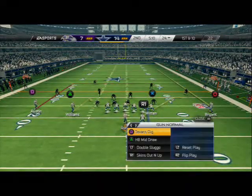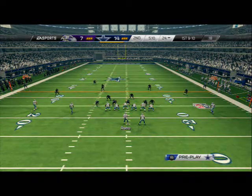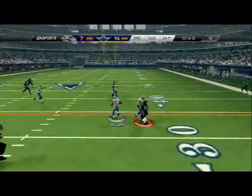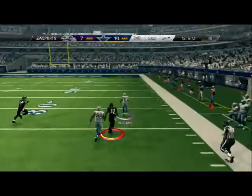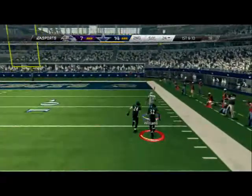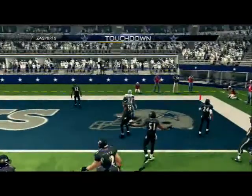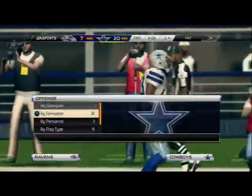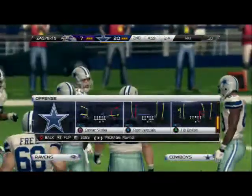Nobody over the slot receiver — if nobody's over the slot receiver you go double sluggo. That means you've got him. Since nobody was over the slot receiver they're probably sending heavy pressure. Instead of going to my blitz-speed formation that he's already seen, I threw a play he hasn't seen yet. It ended up paying off — we got six points.